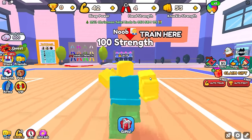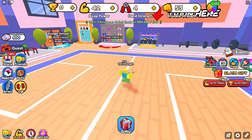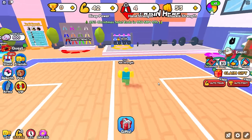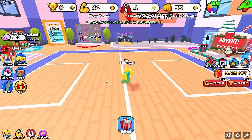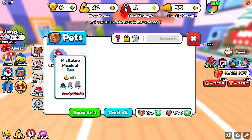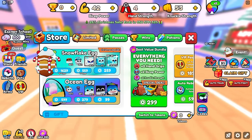Hey guys, KingCade here and welcome back to another video. In this video I'm going to be sharing all of the codes on Arm Wrestling Simulator. I created a brand new account just so y'all can see what all of these give you. The only thing we have on this account is 100 strength, 500 candy coins, and one pet. So everything that we get will be brand new.